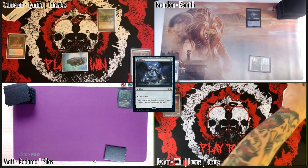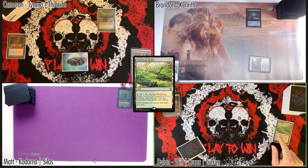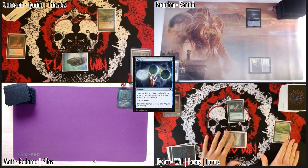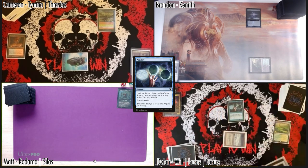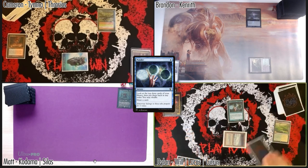Draw a card — let's go — Windswept Heath fetch going to 39, finding a Tundra, cast Ponder. Look at the top three... those are boring, I'm gonna shuffle and draw a card.